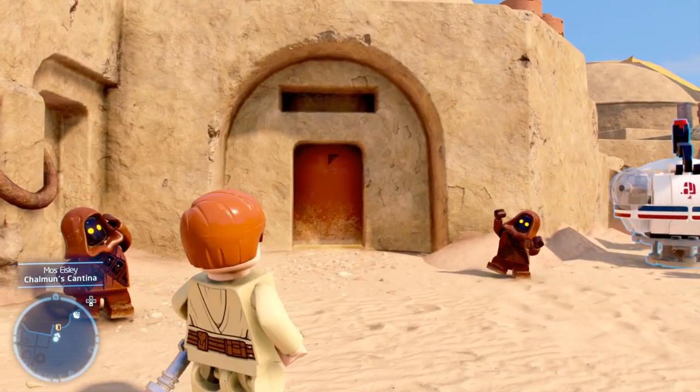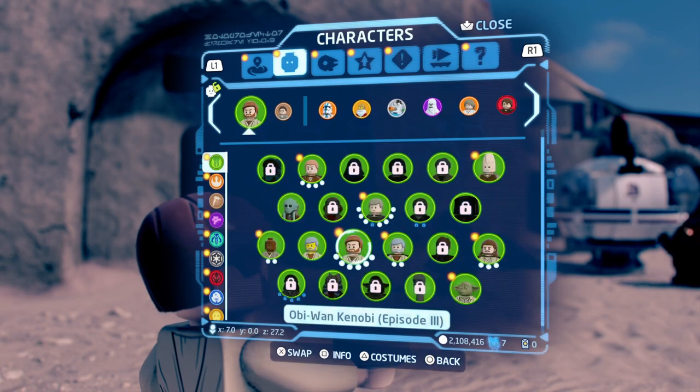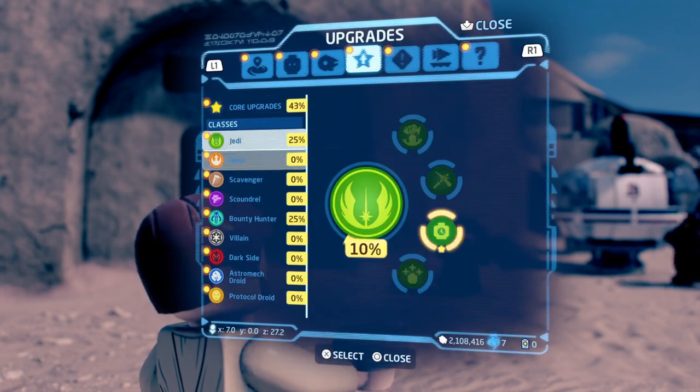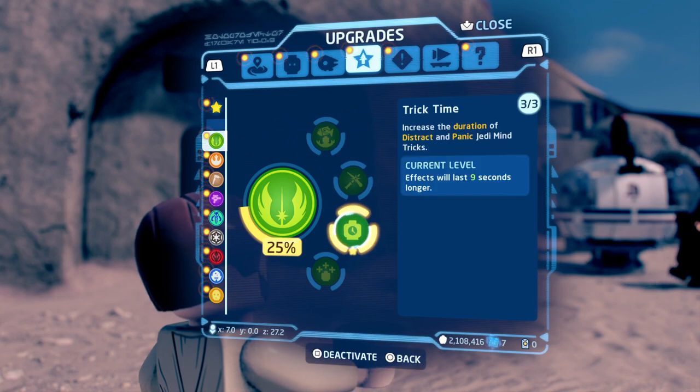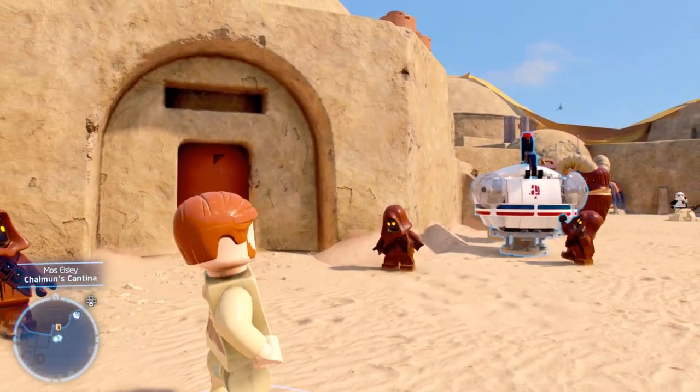What you are going to need to do is simply upgrade your Jedi ability. Put that onto nine, or at least six, just to help you with this particular trophy guide.